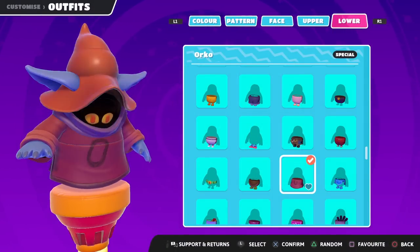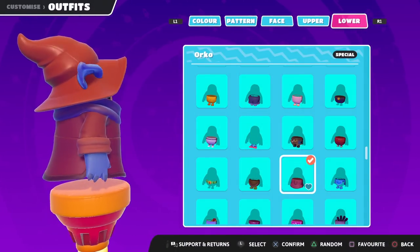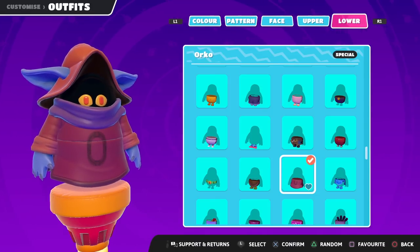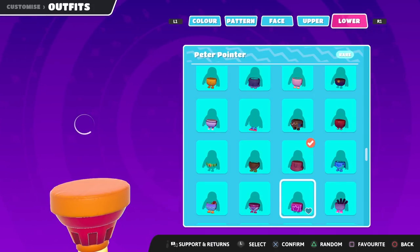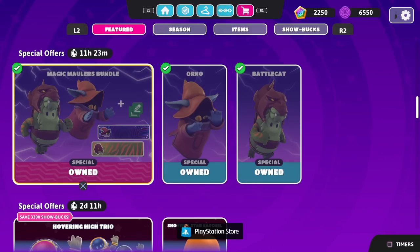Here is the Orko costume — I really like this one. It's floating around, doesn't have any leg modeling, so it just floats, because of the eyes under the darkness of the hat. Very cool details to this one, even if I don't really know too much about it from the cartoon. It just looks really cool, so I'll go ahead and equip the new interface stuff we unlocked with this one as well.